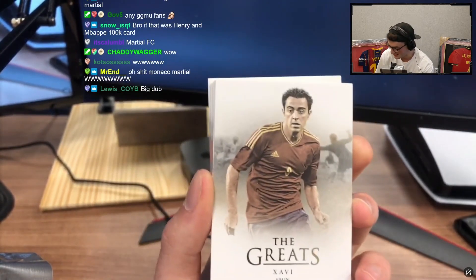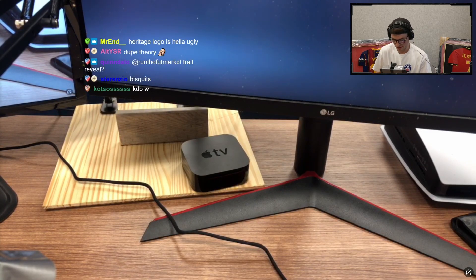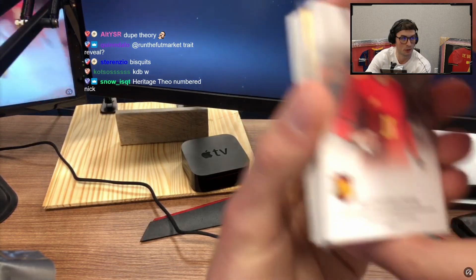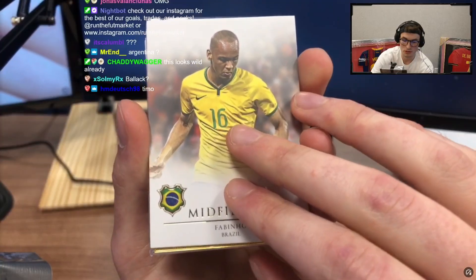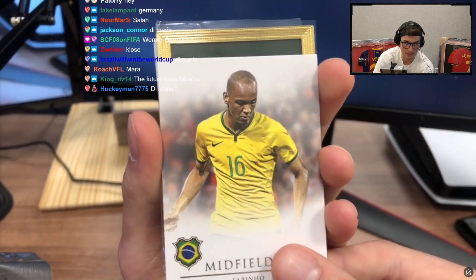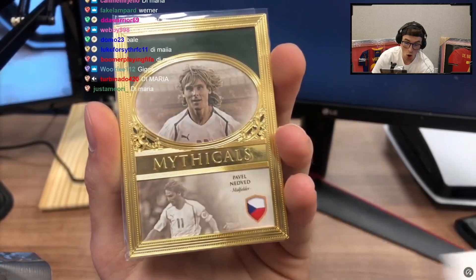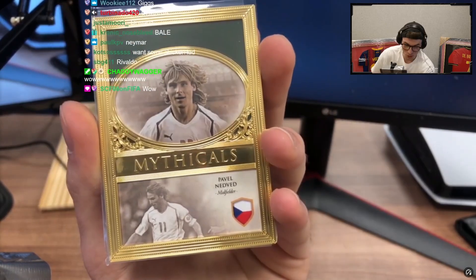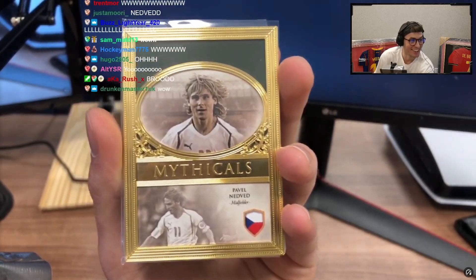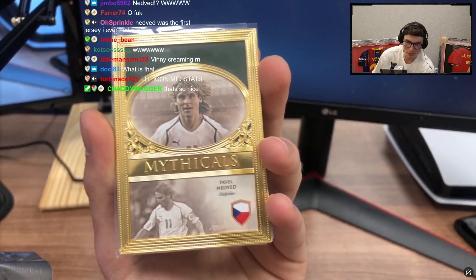We've got a gold in here so get ready, this is gonna be sweaty. I don't even know what's on the checklist for the gold. Number 11 — who wears number 11 boys? Oh my god, this might be the coolest card I've ever had. Some CR— dude what on earth is that card boys? That's the prettiest card ever. Nedved! Mythicals Nedved!